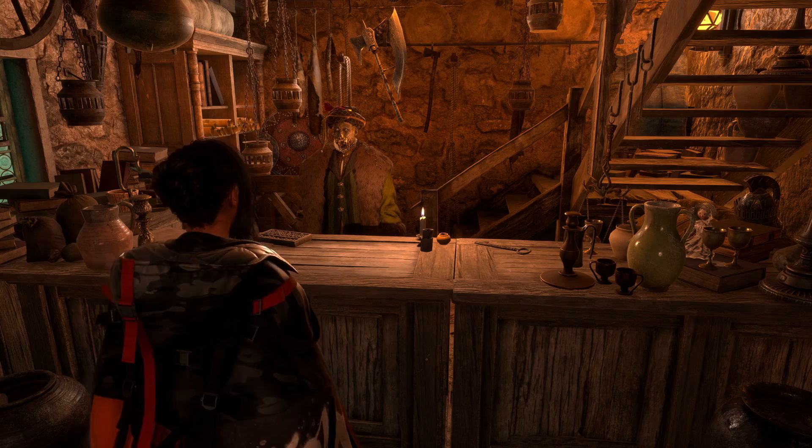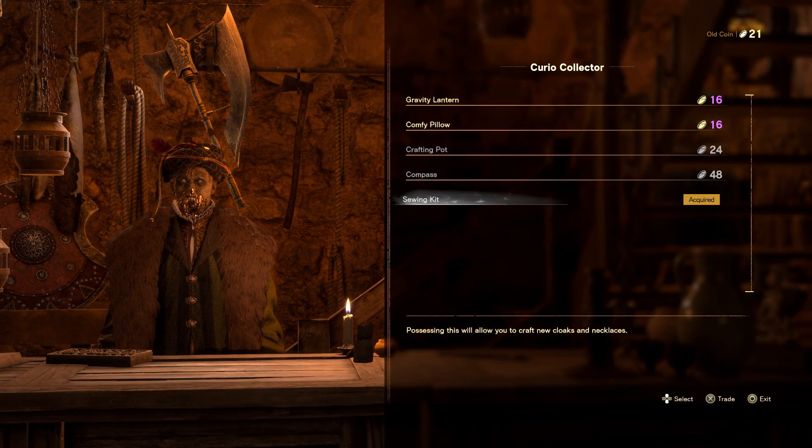When you come here you need to buy the sewing kit. The sewing kit is going to cost 68 old coin. Now some of you are going to be like, "DS, I don't have 68 old coin, how can I do this?" Almost all the old coin I've gotten has been from the locked labyrinths. In the locked labyrinths there's going to be a chest that you have to do a little puzzle on, and once you do the puzzle and open it, it'll give you old coin.